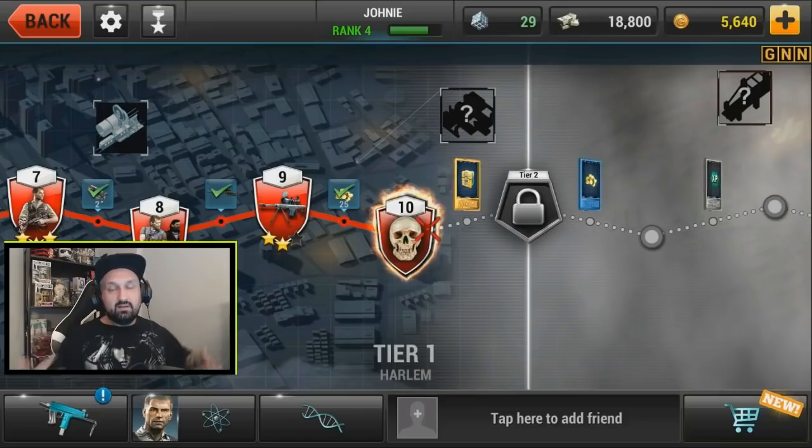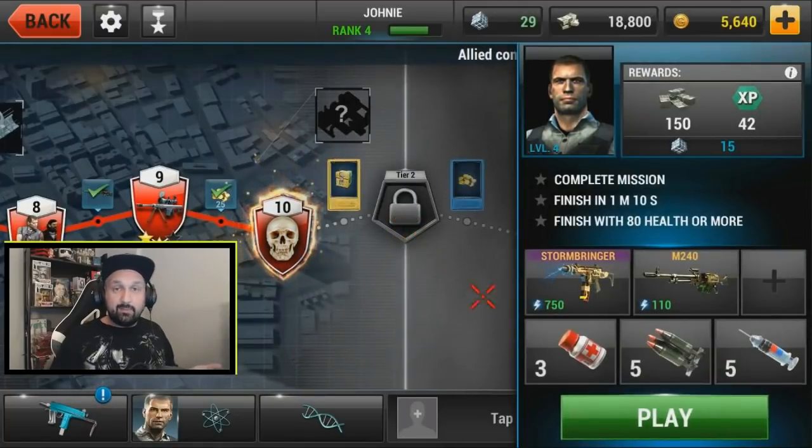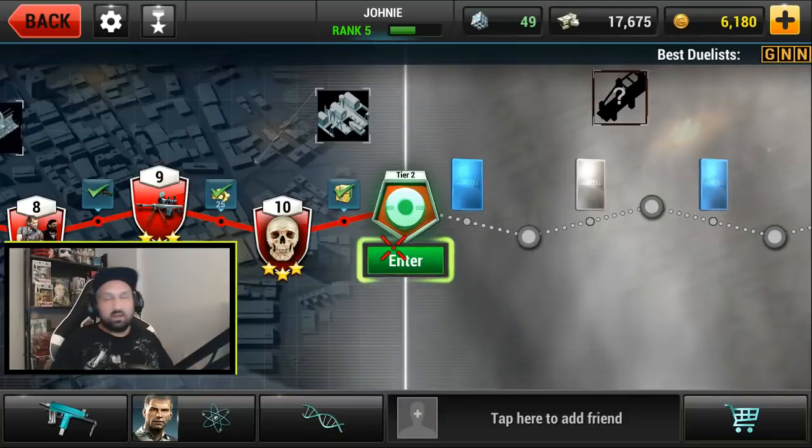Mission 10 is a boss fight. I killed the boss and that's where I finished up yesterday — the whole first tier, all 10 missions. I went back to missions eight and nine to get three stars. Now we're going to play tier two today and see what's going on.